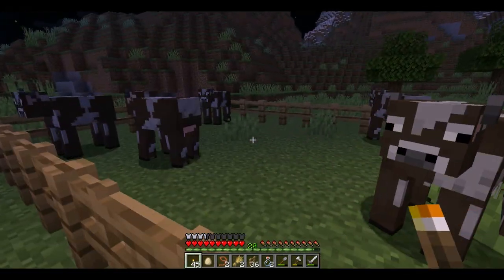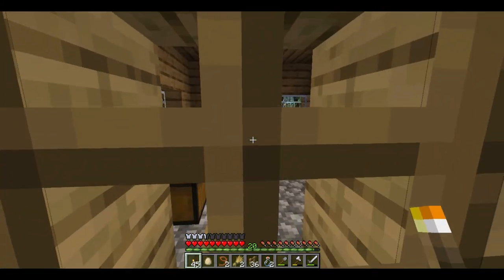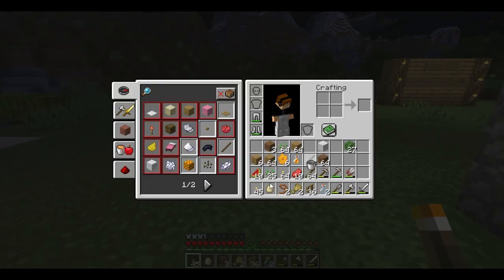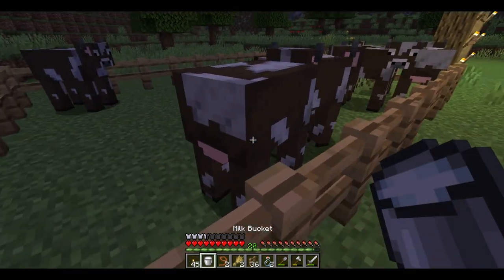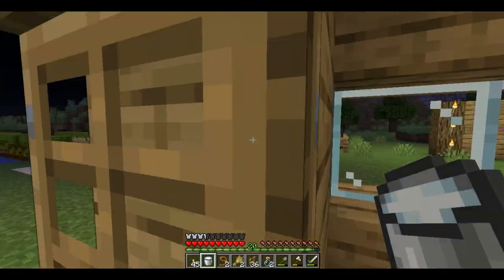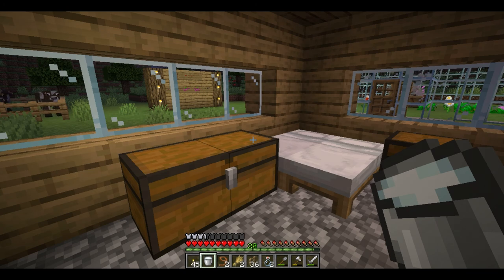We'll be building the slaughterhouse real soon — the cow killing house, very nicely with the sword. We need to start milking the cows too. I really was going to make Joe a cake. What's that? It's milk! I'm going to Google it. I'm probably going to Google it right now — it's shocking.